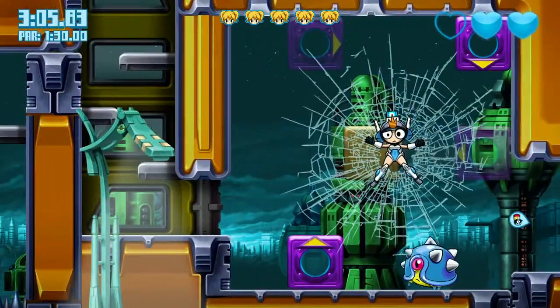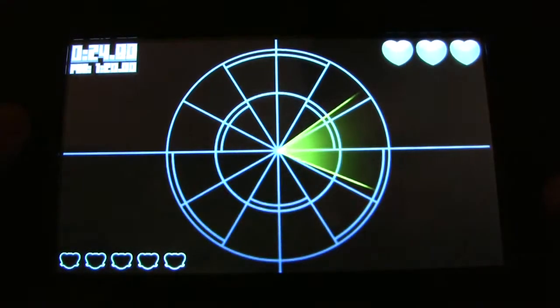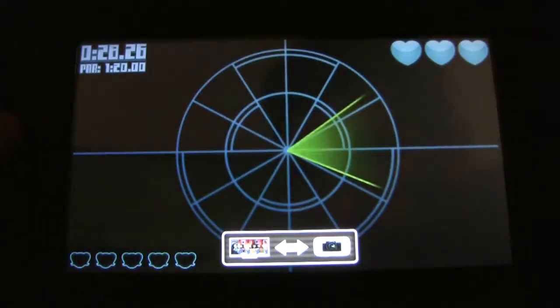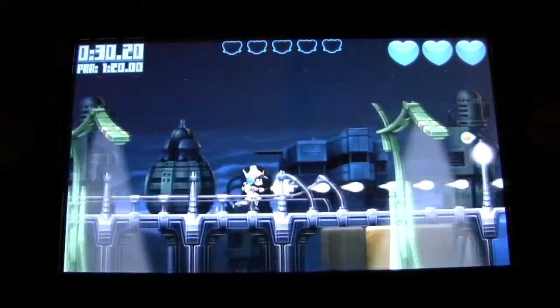In case you're curious, the gamepad merely displays a redundant radar pointing you towards the next criminal — there's an on-screen indicator too. There's also a button you can tap that switches the action from your TV to the gamepad for when someone else wants to use the TV.